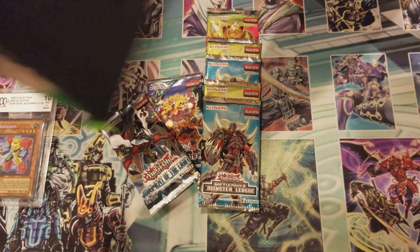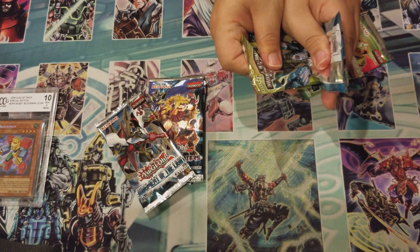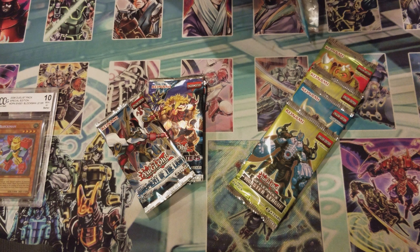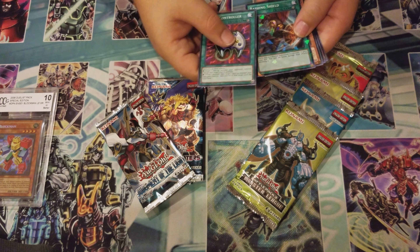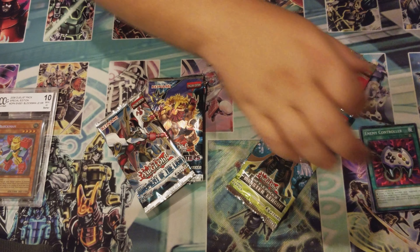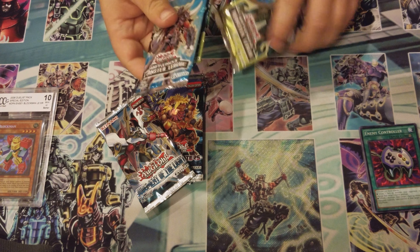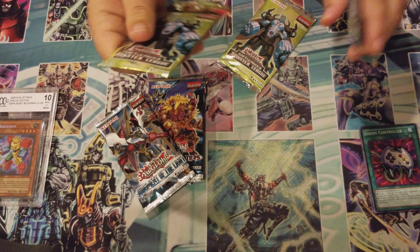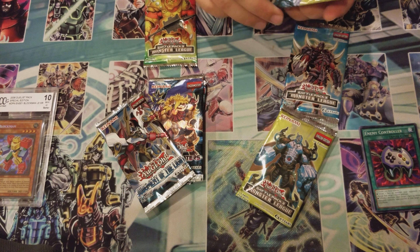All right, first pack of Battle Pack — this is actually pack three, never did this one. I don't know what's good in here and what's not. Enemy Controller, Bashing Shield, Krawler Sandman — that's nice, Krawler Sandman is actually cool. I like the Krawler archetype. Some of the cards are super horrible, they're not a good deck by themselves, but they make a good stun deck with the Sandman Guardian. Going with Evil Swarm — I think Lantern is the pack name on this one.